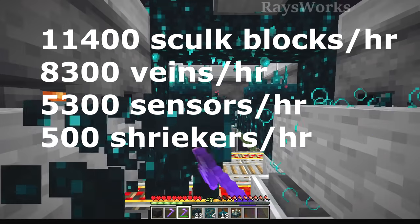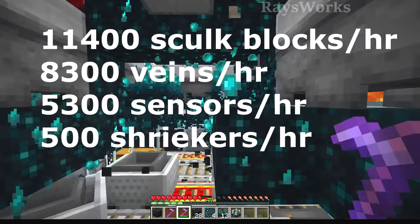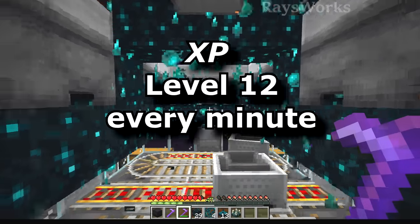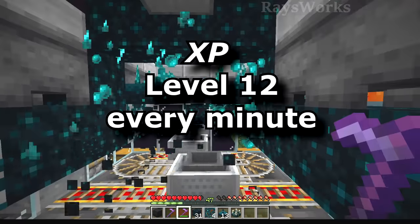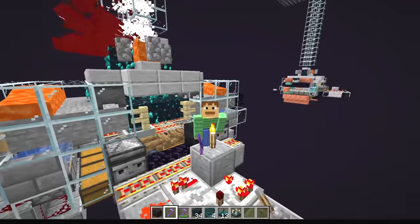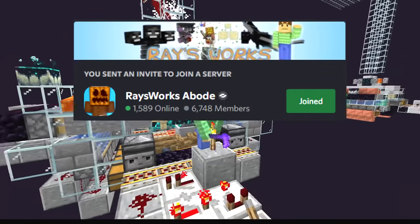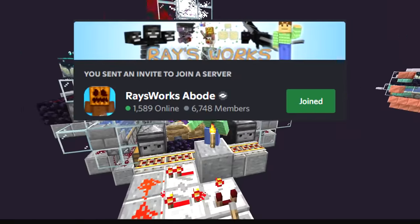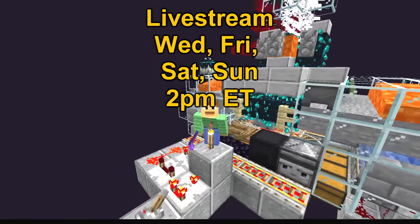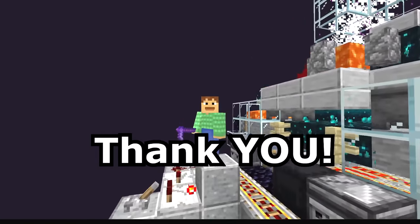Depending on what mode you run this in, my simple farm here can produce 11,400 skulk blocks per hour, 8,300 veins per hour, 5,300 sensors per hour, and 500 shriekers per hour. If you just choose XP, it will get you up to level 12 every minute. Check out my playlist about tons of simple automatic farms, or my series on making an automatic farm for every item in the game. We're so close to 7,000 members on my Discord community, so if you haven't already joined, click the link in the description — you can even play with me in game from the details there. I have so much fun inventing new farms and you can check out my entire designing process over at my Twitch live streams. Thank you all for leaving a like and subscribing. I'll see you guys next time. Bye bye!